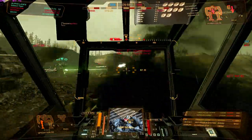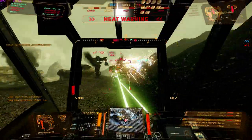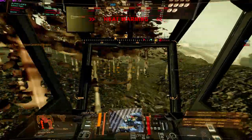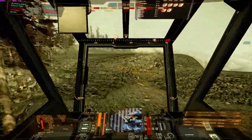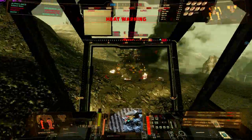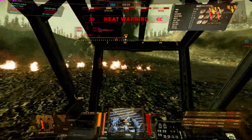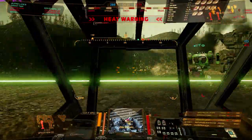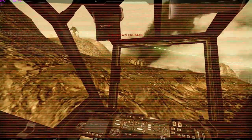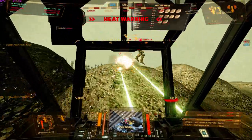Max out your jump jets where available. The Commando cannot have jump jets, and most Raven variants cannot have them either. Pretty much every Spider variant and every Jenner variant can have jump jets — take them. They add a lot of maneuverability: do 360 turns, go over terrain, go around terrain, and juke your opponents to keep them from hitting you. Jump jets are quintessential to piloting a light mech and will increase your survivability a thousandfold if used correctly.